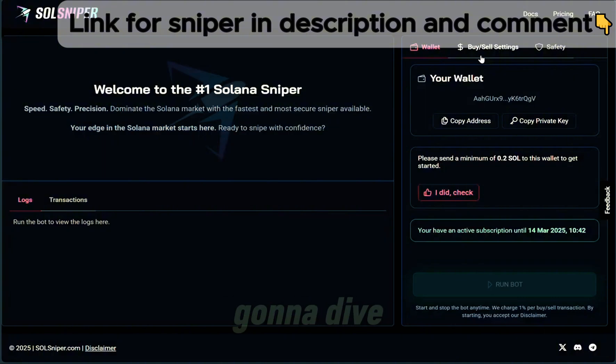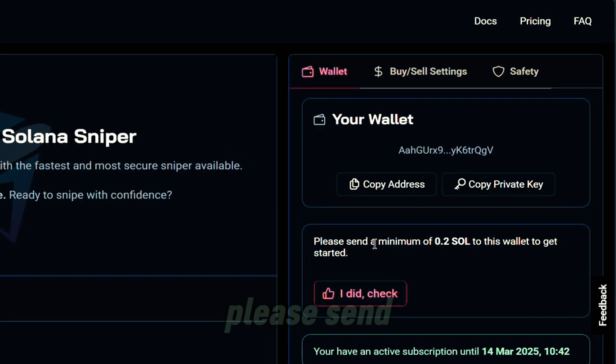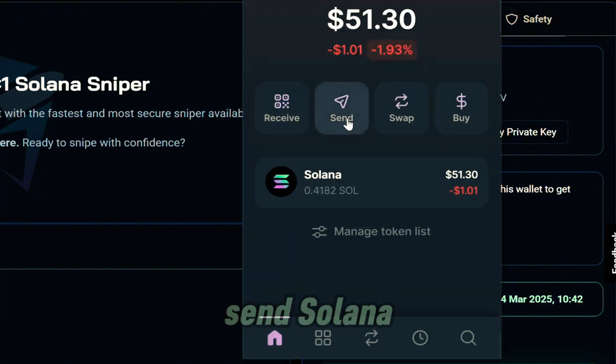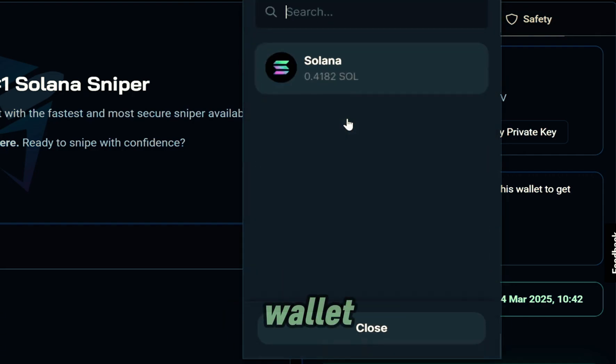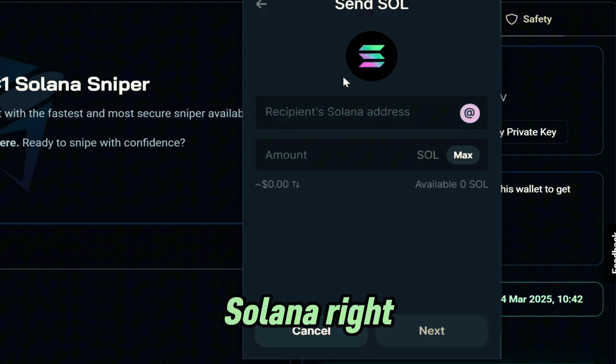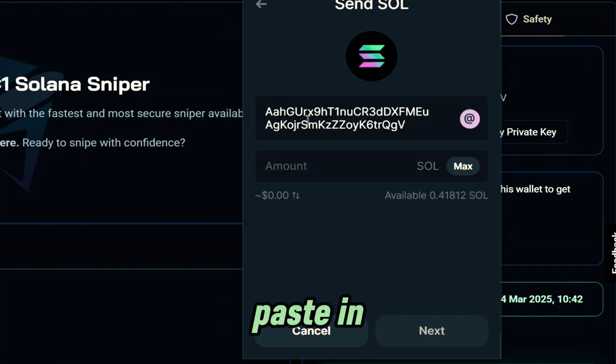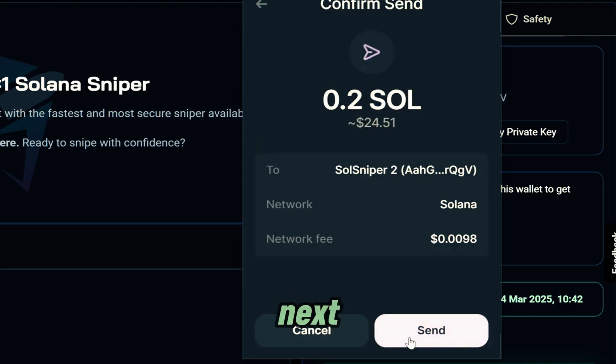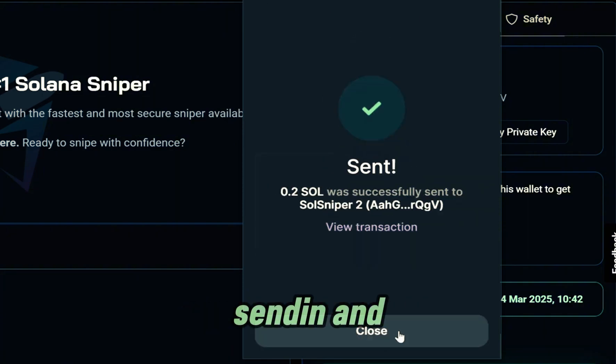Here's the interface and we're going to dive into it right now. It says please send a minimum of 0.2 SOL to this wallet to get started. I'm going to click copy address right here and actually send Solana out of my Phantom wallet into the sniping bot. I'll click on Solana, paste in my Sol Sniper address, enter the amount — 0.2 Solana, which is about $24 — and click next. So just a confirmation page, and we click send. It's already sent.